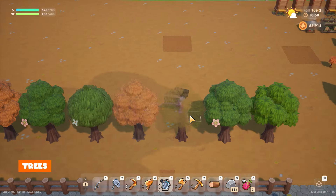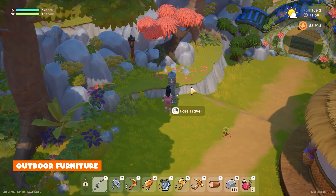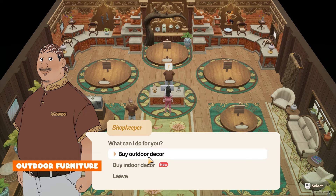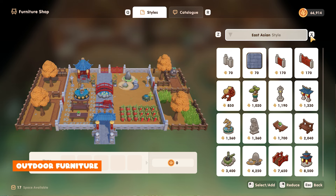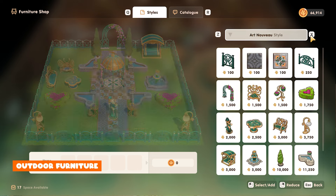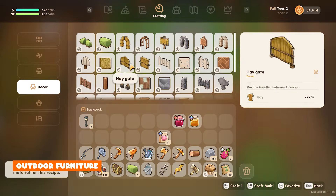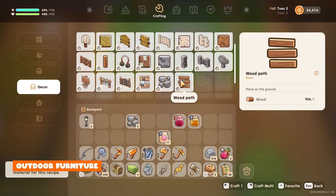Once you have your main layer of your farm how you'd like it, it's time to decorate. If you head to the furniture store in town you'll have access to so many items and there are lots of different themes to choose from to mix and match to make your perfect farm. It can get a little pricey but don't worry as there's no rush and you actually have some great outdoor things you can unlock and craft as you play through the game. I really like wood items and also the stone paths.